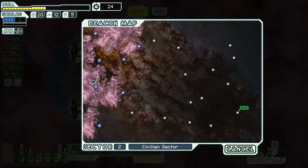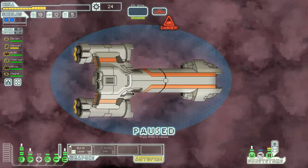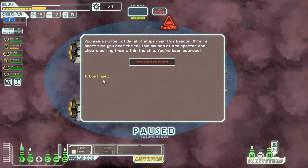Jump! We're going to that one. Is this outside of the nebula? No, it's still in the nebula. A Delic ship is nearby at the beacon. After a short time we hear the telltale sounds of a teleporter and shouts coming from within the ship. We've been boarded!